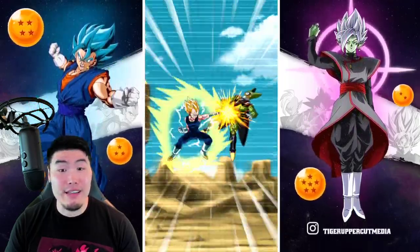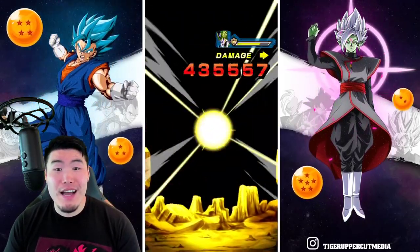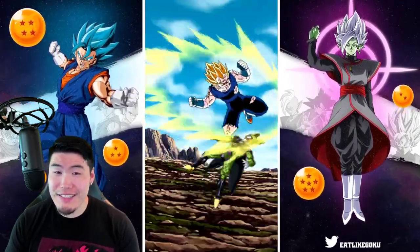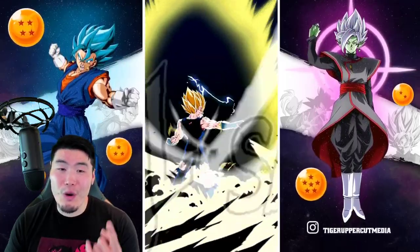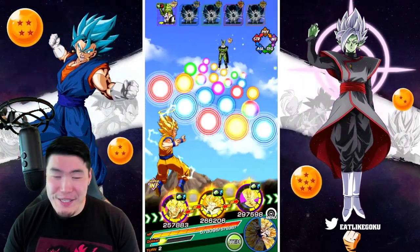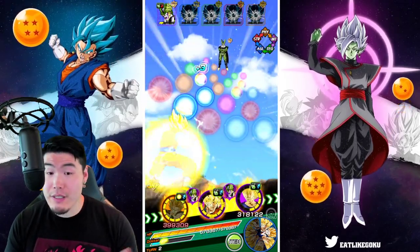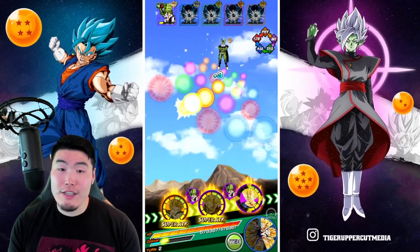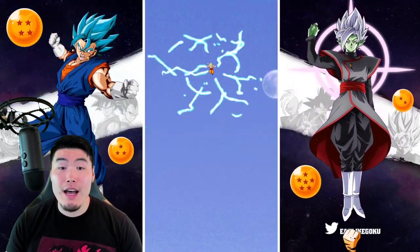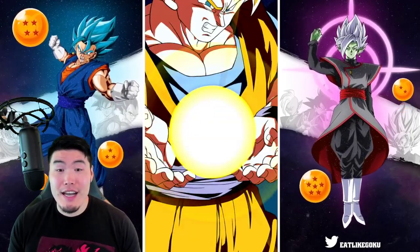If we get a nice crit here or an additional super, maybe the other Majin Vegeta can do some good damage. It'd be dope if we took one rotation — so close. We didn't quite get it, but that was a really good start. The Fizz Goku should be able to get the job done here, so we are moving on very quickly. If you guys are racing me, I should be ahead, unless you also had a Majin Vegeta, in which case that guy's a beast. Really appreciating him right now.